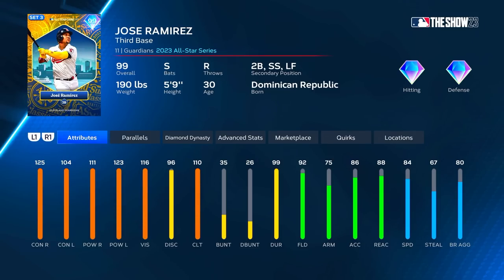All right, let's take a look at J-Ram. Here he is — All-Star J-Ram. The way you get him is you have to collect 80 team affinity cards. Once you get to 80 team affinity cards, you unlock José Ramírez. Primary third base with second base, shortstop, and left field as secondaries.